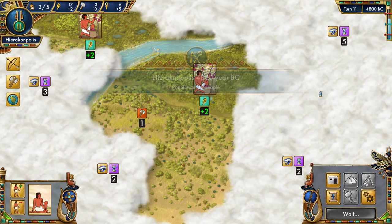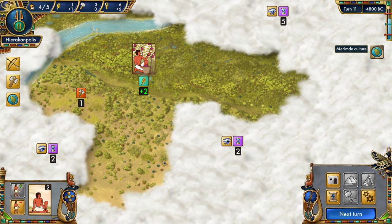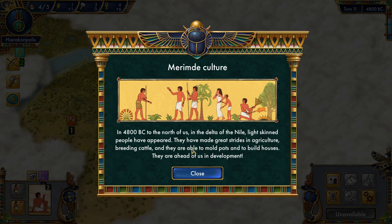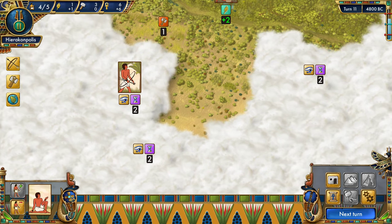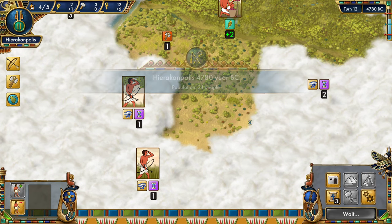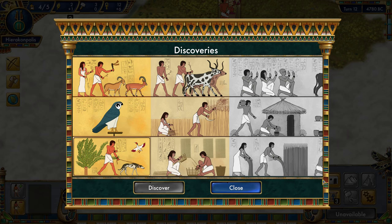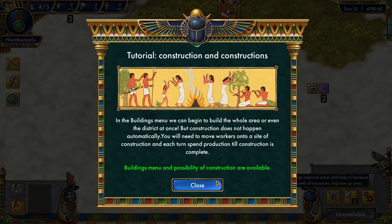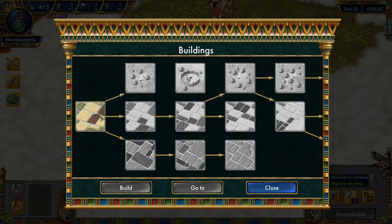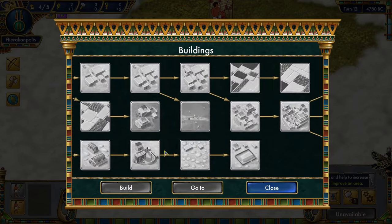We need 16 food for a new worker — that's a ways off. But we found eight food from scouting, so I'll take that. We're at turn 12 and haven't made any crazy discoveries yet. Experimental farming will fulfill one of our missions — let's get that done. Discovered experimental farming! It allows us to build a field of grain.